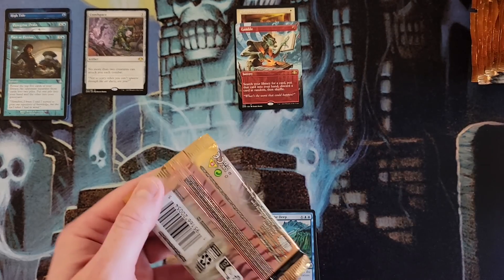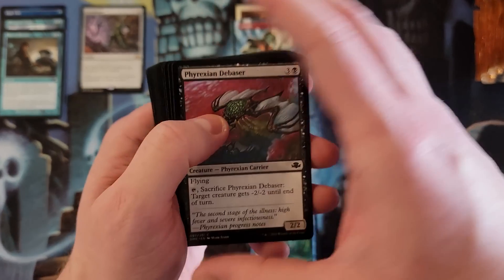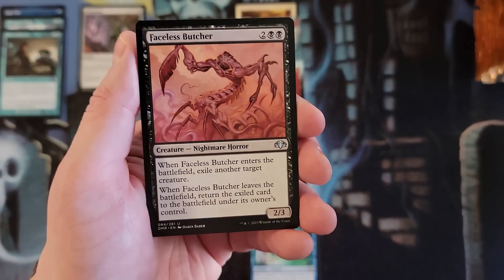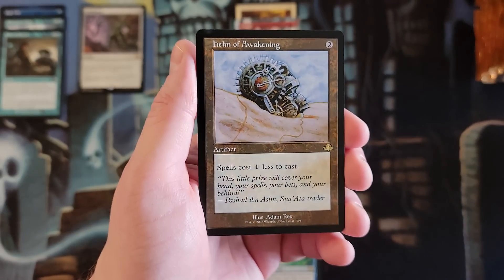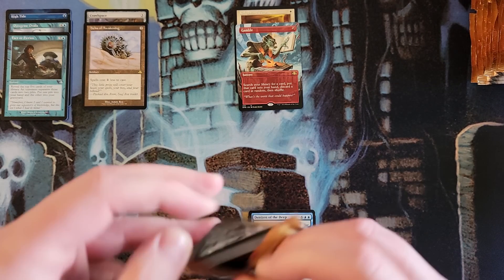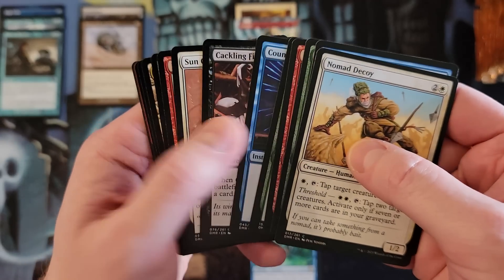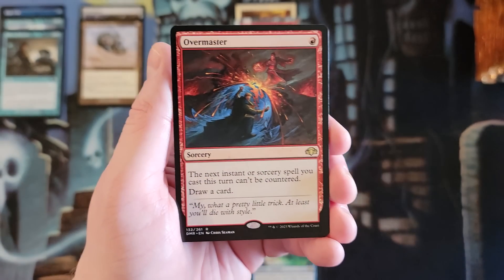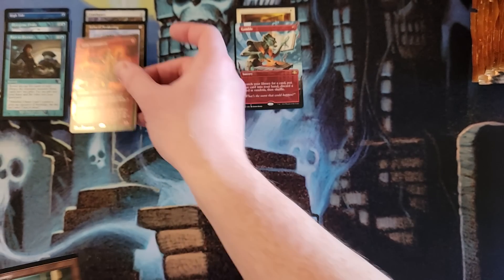I'm going to do exactly what I did in the last video — unfortunately the packs are gonna get way too long because I think they did a really bang-up job with uncommon and common selections. High Tide, Fallen Empires throwback, Circular Logic, How to Awaken in a Swamp. If you have an old-bordered rare or mythic it will take the place of the actual pack rare, which is fascinating. Grim Lavamancer — fine, go up there.